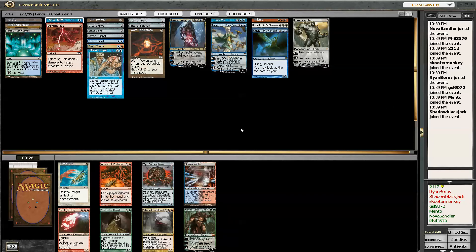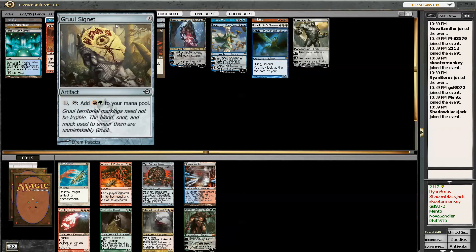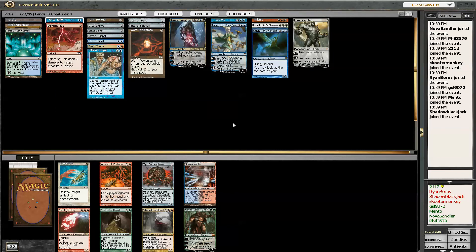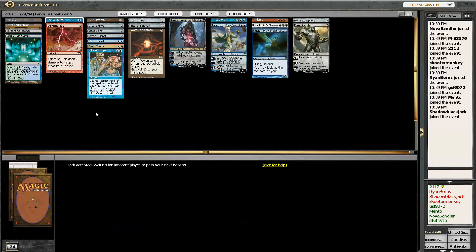Okay, so Myr Battlesphere is the pick here. Yeah, definitely — he's a good dude to ramp into. I guess I could take a wheel, but... Let's see. Verdant Catacombs — wield. That's pretty good.